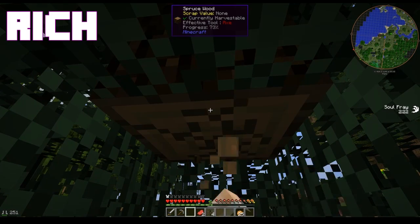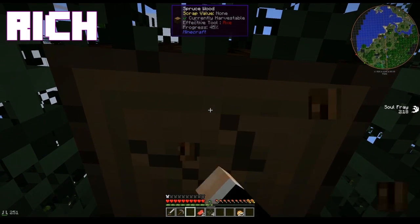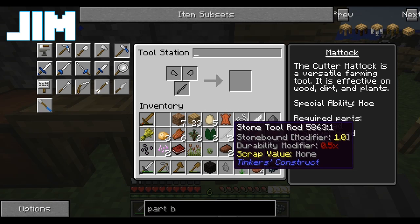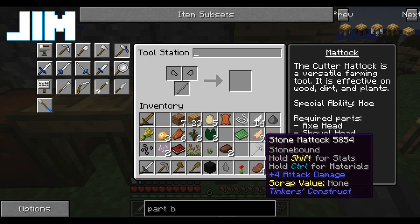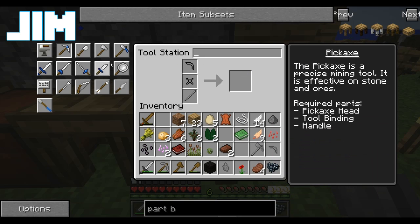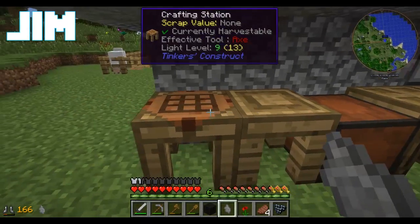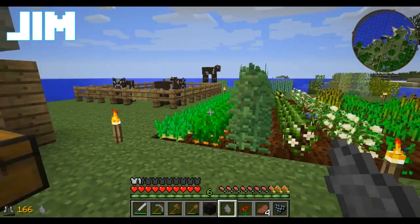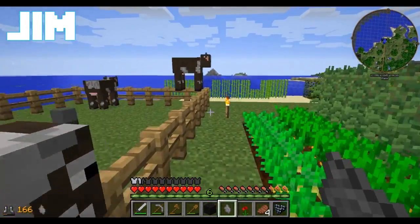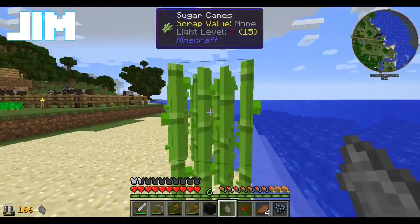I don't think you're gonna need cobblestone for tools. Making a matic. What's a matic? You don't know about matics? Matics are amazing — they're a combined axe and shovel in Tinker's Construct. Cool. Here, you can have the one I just made. I'll look at it so I know how to build it.